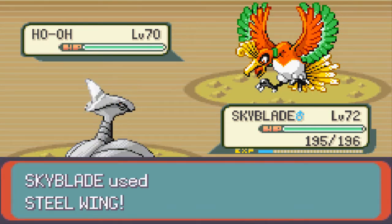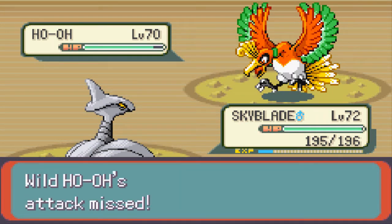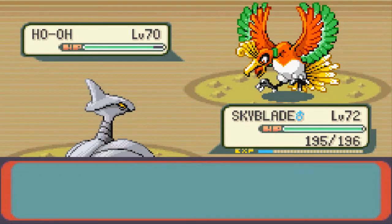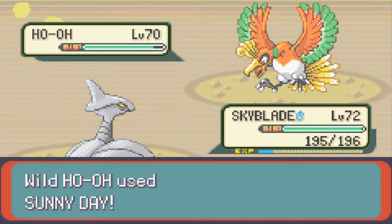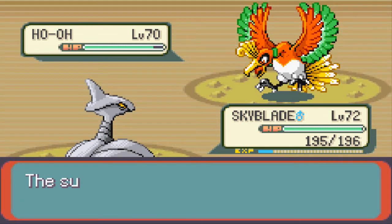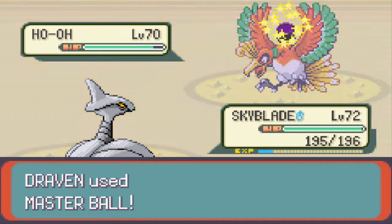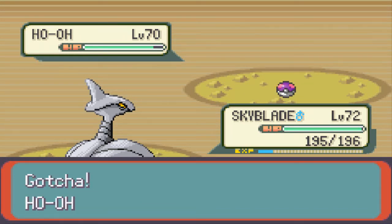Just like its predecessors and successors, these Pokémon know how to recover — they know how to mess with you, so it is going to be a challenge. I'll try an Ultra Ball first just to check its stats and move set. It has Sunny Day to power up its Fire Blast, and Recover to mess with you. Since Sunny Day is up, I don't want to deal with that — Master Ball, go! Yeah, buddy — caught!